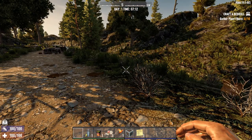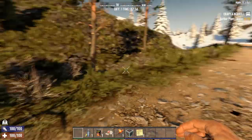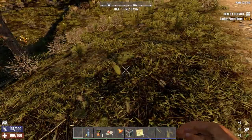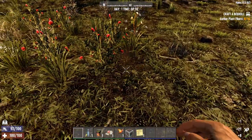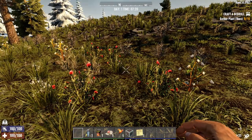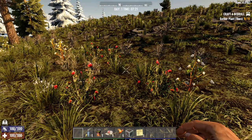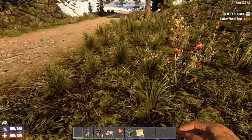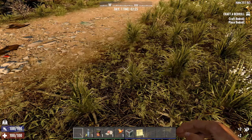Your first objective is going to be craft a bedroll, so we have some things we need to grab — we need plant fibers. These plants right here are your plant fibers. This right here will give you wood, not plant fibers. Over here you have cotton — that just gives you cotton. You also have chrysanthemum, goldenrod, and other stuff — those do not give you plant fibers, only whatever they are. Once you get enough plant fibers it will notify you, and on the top right it will show you 'craft a bedroll.'